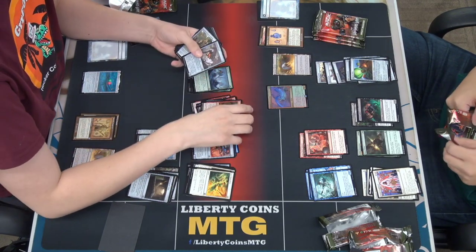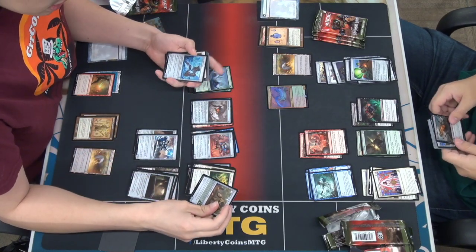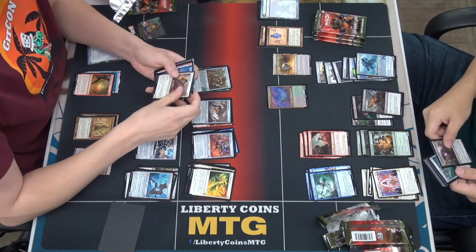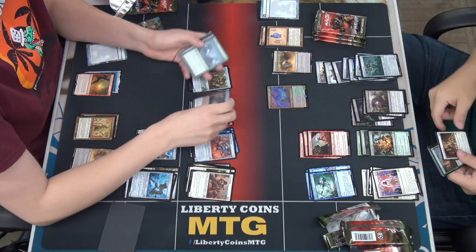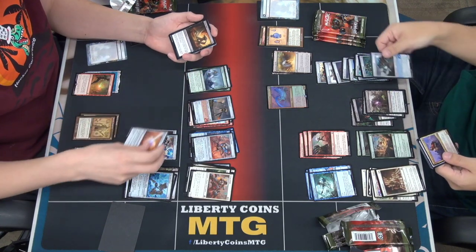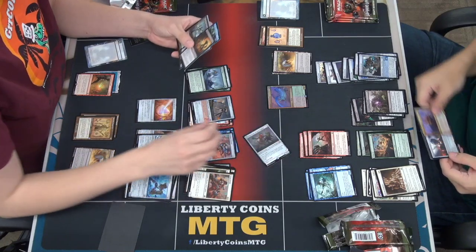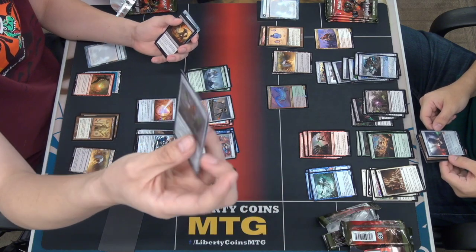I might be playing Brothers End, so I'm going to put that in my good rare pile. I've noticed with this set, because it's a lot slower, that ramping is really good. Energy Refractor — that's a decent card. Phyrexian Dragon Engine — that's a fun card, this is another really good card. You can unearth it.